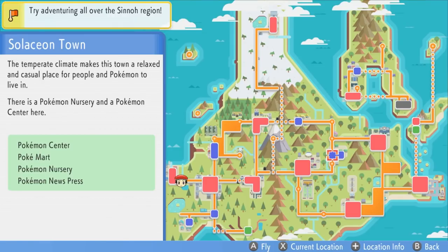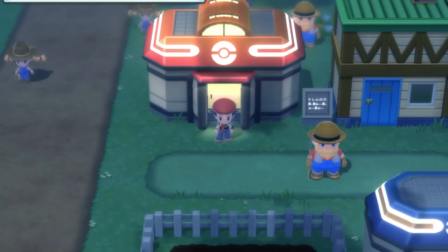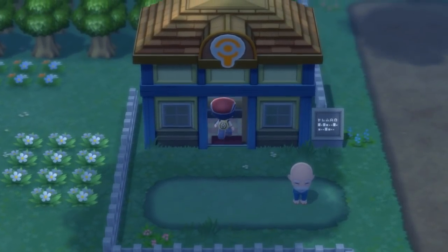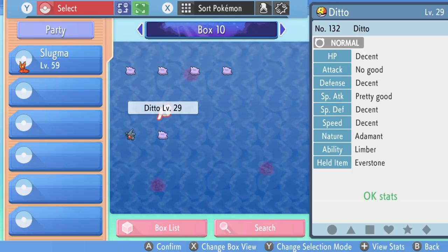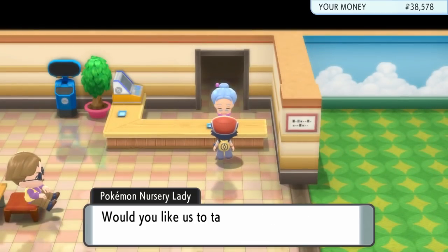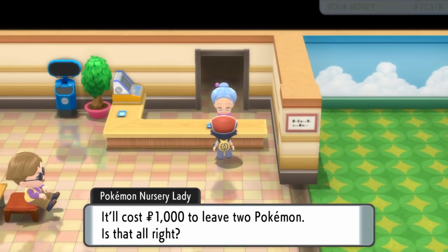The first step is to visit Solaceon Town, which is where the Pokémon Nursery or Daycare is located and where we're going to be breeding our eggs. When we're at Solaceon Town, head over to this house — the Pokémon Nursery — and go inside and approach the desk. Before we do that, we want to prepare our Pokémon. We want to make sure our Flame Body Pokémon is at the top of our party, and then the two Pokémon we're going to breed. What we're going to do to start with is get a Gible with an Adamant nature, so we use the Everstone with the Adamant Ditto and put these two Pokémon into the daycare. Speak to the lady, select the two Pokémon you want to breed — it'll cost a thousand Pokédollars — and the lady will take the Pokémon.